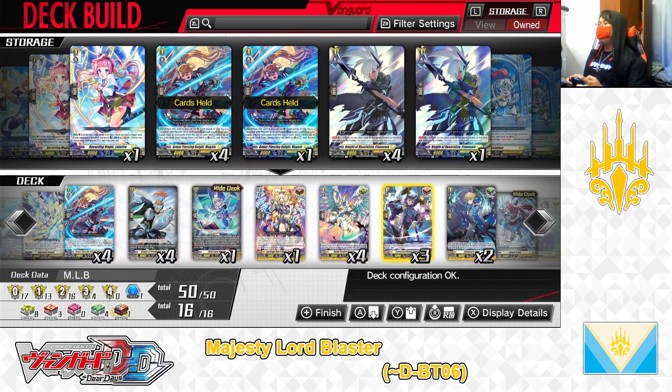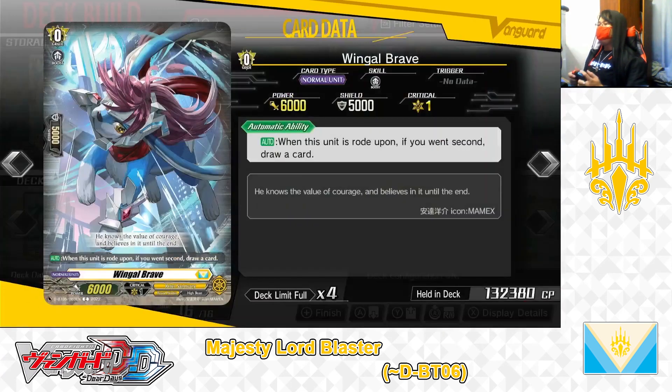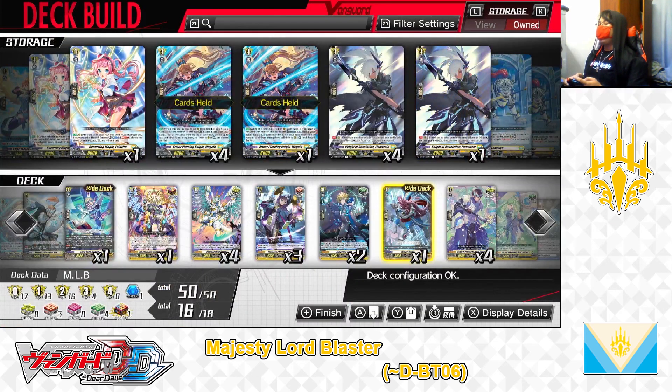Now it's time to go to the grade 0 lineup. For the grade 0s of this deck, right deck grade 0: Wingull Brave. Skill, auto: when this unit is ridden upon, if you went second, draw a card. Wingull Brave is the starting unit of this deck. Like any other starting unit in the D Standard format, if you're the second to go in the game, you draw a card. Wingull Brave — we have 1 in the right deck, leaving it that way.